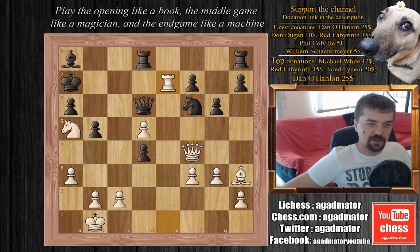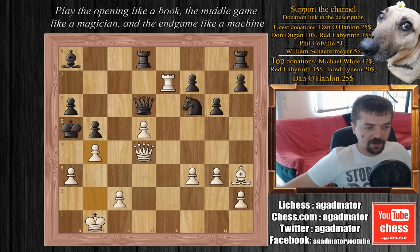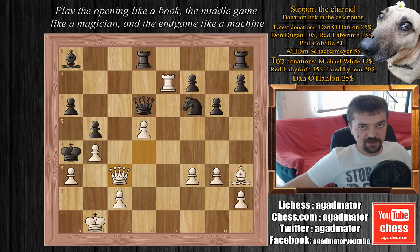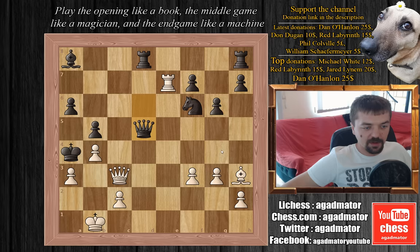After rook to e7 check, Topalov instantly played king to b6. Kasparov plays queen captures on d4 with check — this is what he meant when thinking about the Edward Lasker vs. Sir Thomas game. He is taking the king for a nice walk. Topalov plays king captures on a5, Kasparov plays b4, king to a4 by Topalov, and Kasparov plays queen c3. This is a deadly move, threatening queen to b3 checkmate. Topalov plays queen captures on d5 to protect the b3 square.